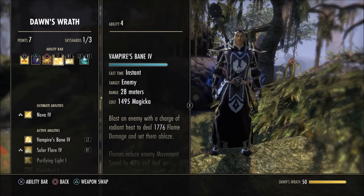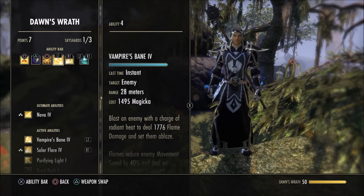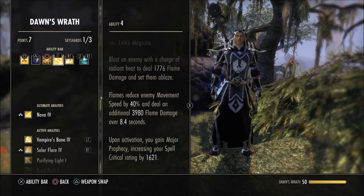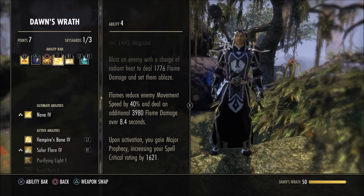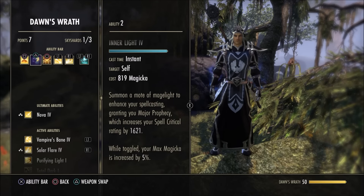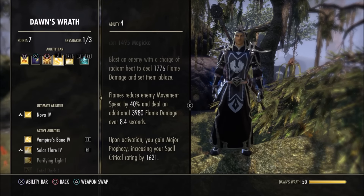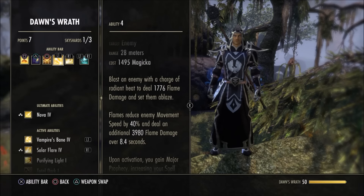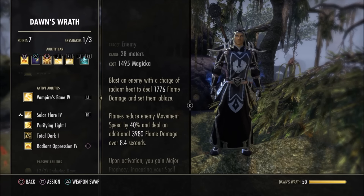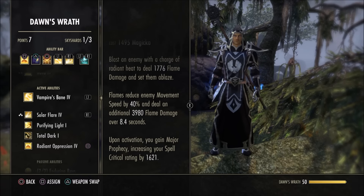Next I have Vampire's Bane simply because I like having a damage-over-time effect on there. Upon activation you gain Major Prophecy, increasing your spell critical rating by 16–21%, though this doesn't stack with Inner Light since you already have Major Prophecy active. However, it does additional damage over time — that's why I took the Vampire's Bane morph. You could morph it to the other version for an AOE bar instead.